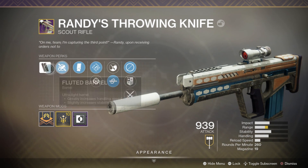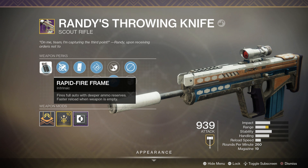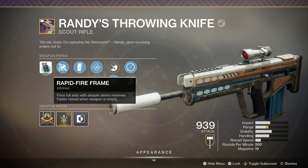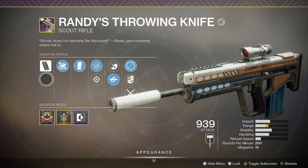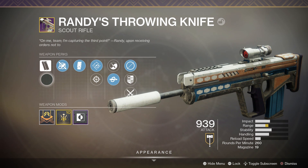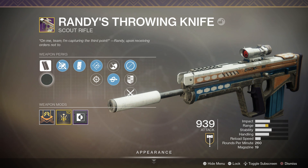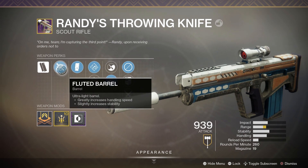Randy's Throwing Knife is a rapid fire frame scout rifle, meaning it's full auto but also pretty low impact. You're going to be doing around 44 damage per headshot, meaning you'll need at minimum five shots to kill someone — four to the head, one to the body. This is normal for these types of scouts: they fire very fast but have very low impact.